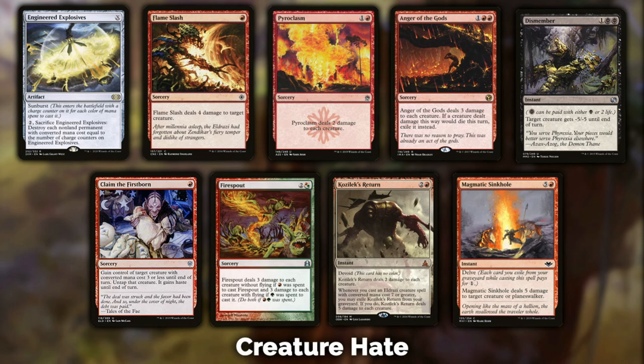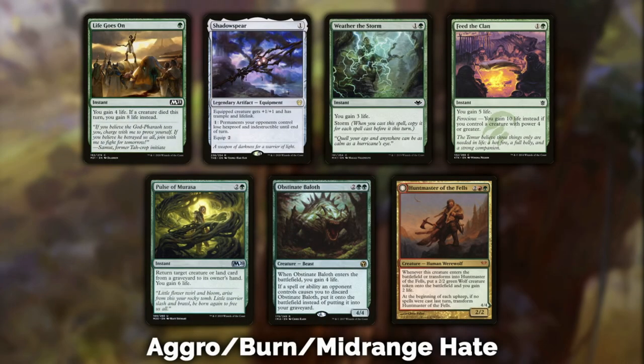Aggro, burn, and midrange — this section is mostly life gain. Life Goes On: you gain four life; if a creature died this turn, you gain eight life instead. This is almost certainly your go-to life gain card. I've played it in a lot of my decks and I don't see it often, but it gains you life consistently with a very easy condition — any creature that dies, not just yours or your opponent's. Eight life is pretty big; I would go for Life Goes On in almost every instance.